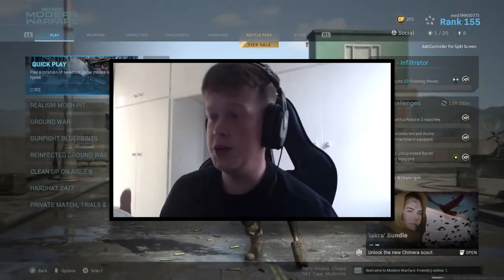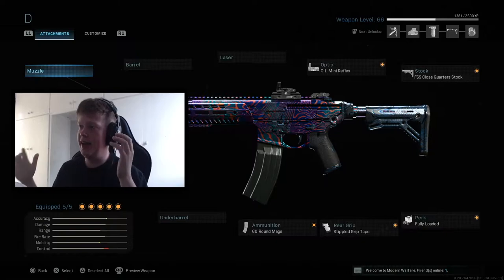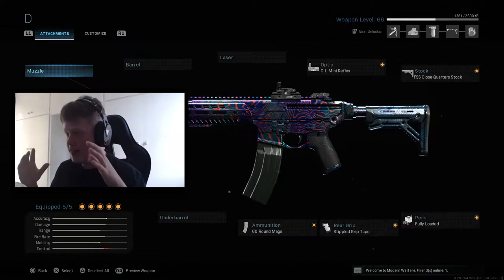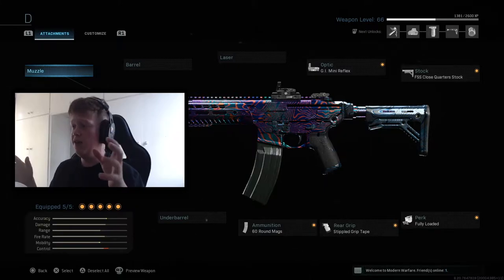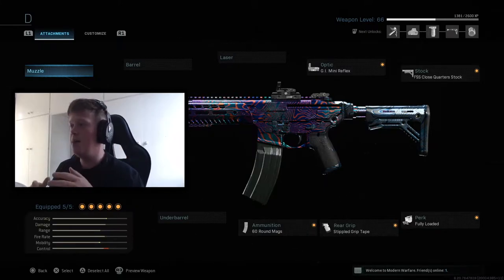But without further ado guys, we are going to hop straight into today's class setup. Here is the class setup on screen — it is a no recoil, absolute laser beam of an M13 setup. It is honestly so insane. The M13 is such an underrated weapon in this game. I can't believe people don't use it as much as they should.